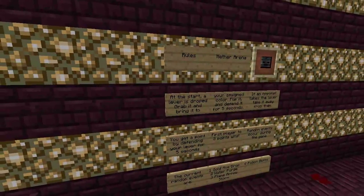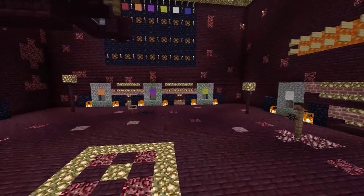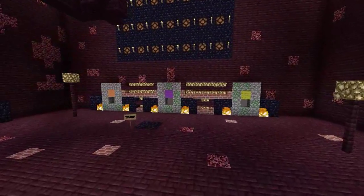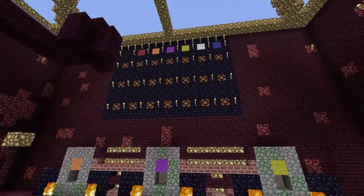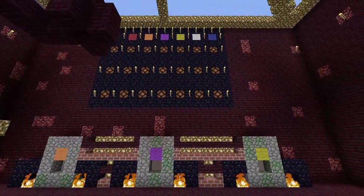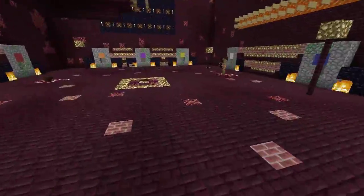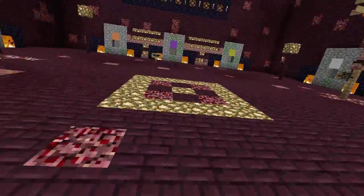Yo, what's going on guys? I'm back once again with another video for you guys today. Now this is the Nether Arena — I believe it's a remake on the PC. At spawn you get assigned a team color, so you'll see either a blue wool, white wool, or red wool in the little arena.